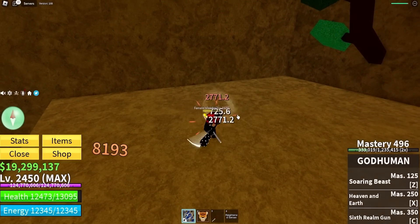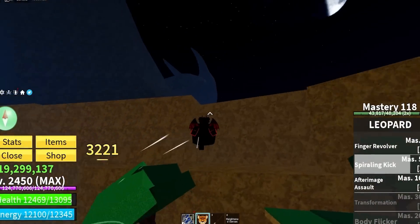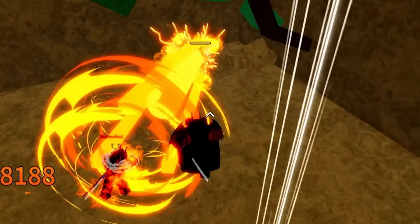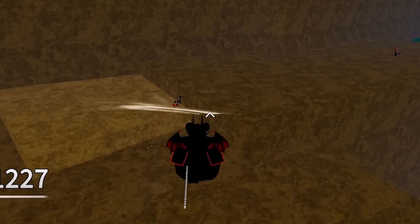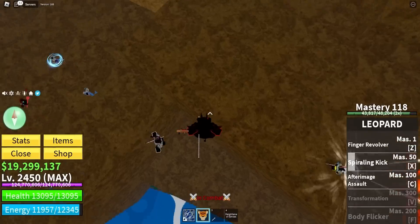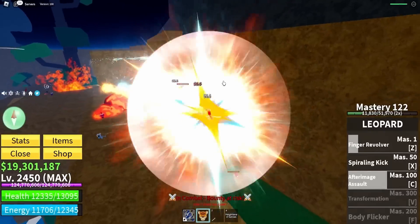Go ahead and damage her up and then hit her with the spiraling kick — we actually send her up! I like that. Then go ahead and hit her with the after image assault, slam her down, finger revolver. I actually really like these moves — you can pair them up really well with some god human too. Got some nice and juicy mastery once again.